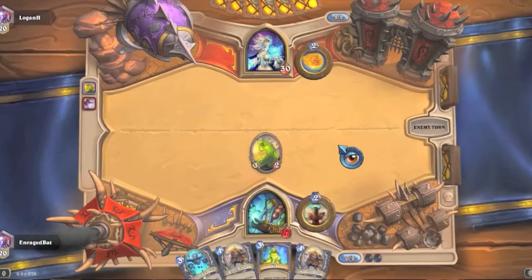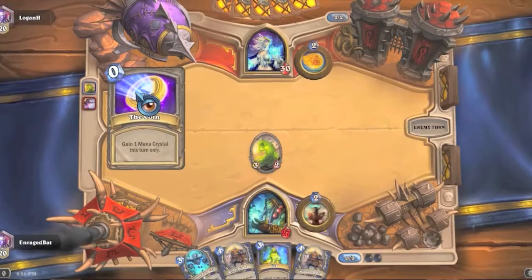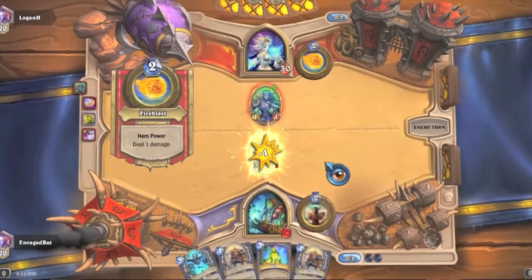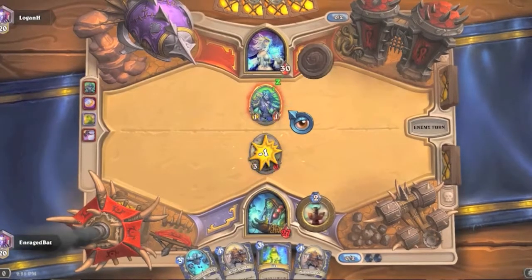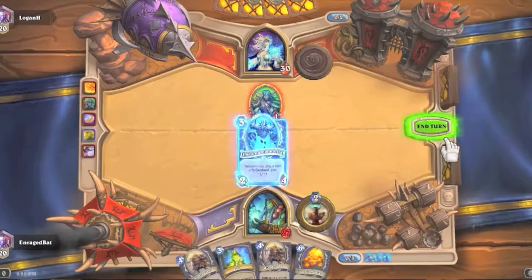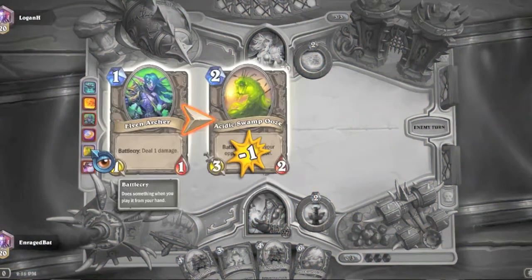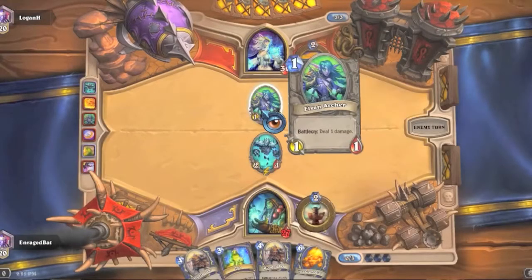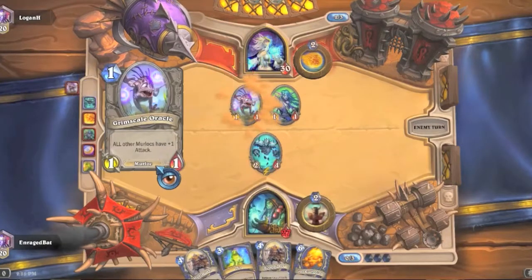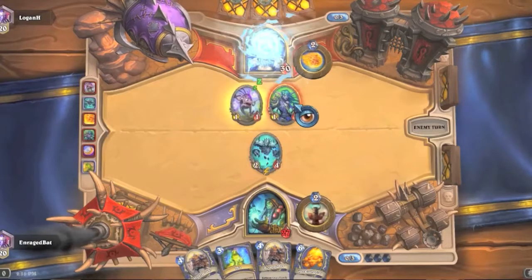Sorry about last episode guys — if you couldn't hear the in-game audio I had some settings on weird. He's going to coin out elven archer and fire blast — not too bad but definitely not the strongest play. Elven archer really isn't that strong of a card. This guy must be using a basic mage deck — he's played elven archer and arcane missiles. Next turn he's going to frostbolt it.